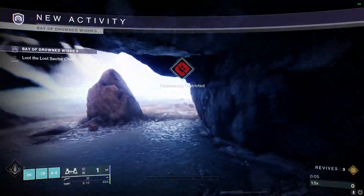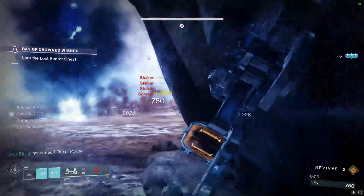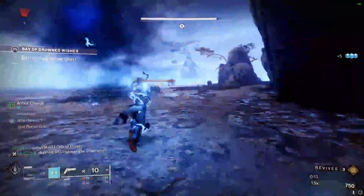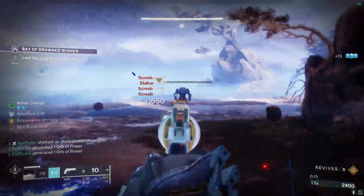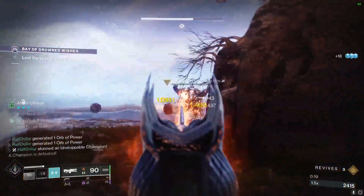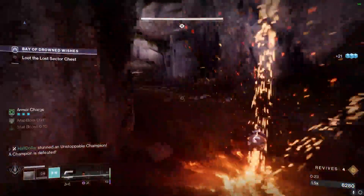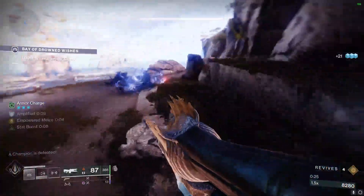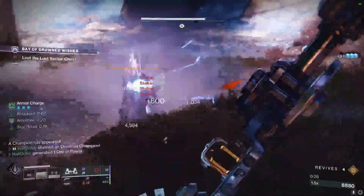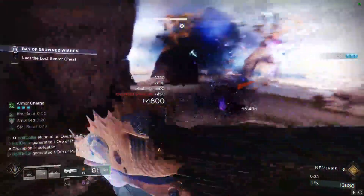Moving on to the Lost Sector, we're going to have an Unstoppable right away. We're going to use Leviathan's Breath to kill it. Once we kill this Unstoppable, we're going to head up to the Overload, stunning with a Spark of Shock grenade or the Trace Rifle. Two Leviathan's Breath shots is enough to kill this.